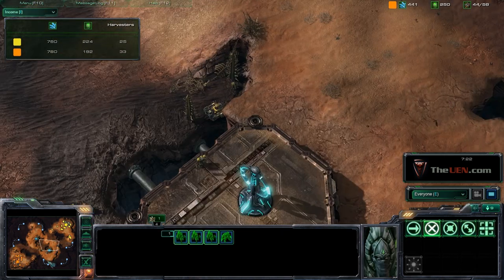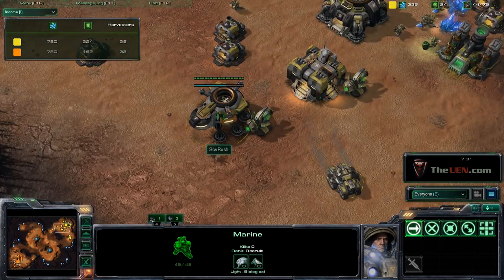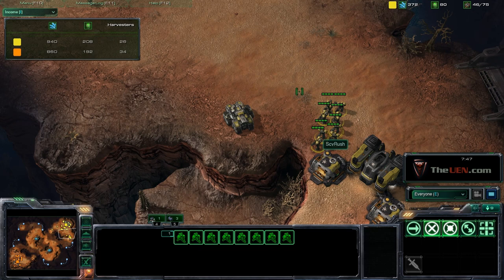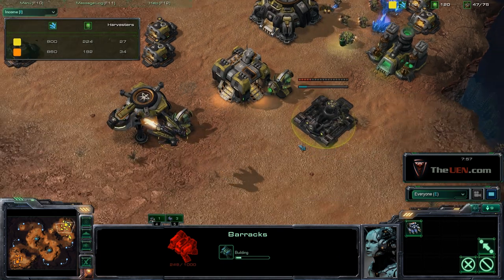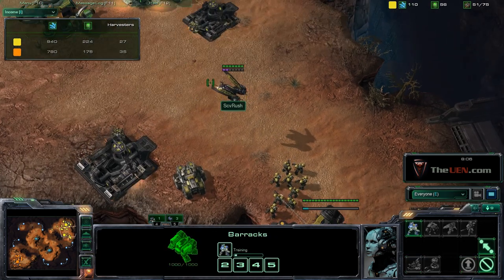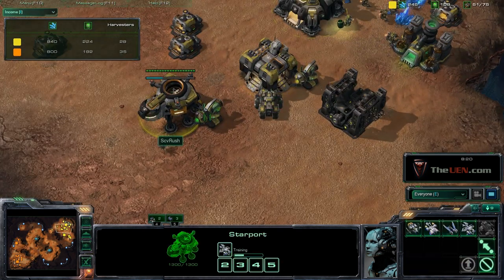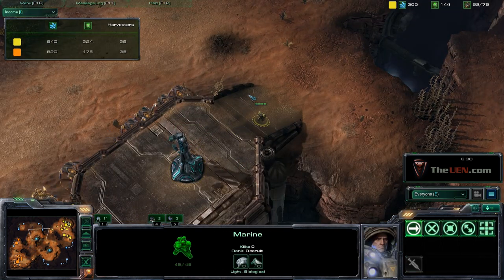I took both Xel'naga towers with my Marines — it's really important to stay on the defensive side until you get your desired army composition. I can't push out with just a tank and six or seven marines. I'm putting down another barracks because I can't spend my minerals fast enough relative to my gas. You always want a balanced army — use your minerals efficiently on Marines and your gas efficiently on tanks and banshees and ravens.